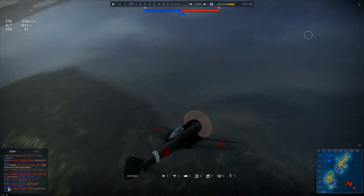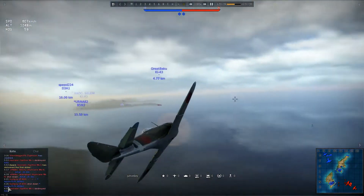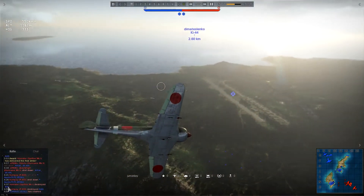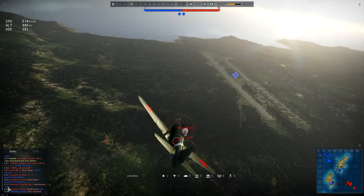Just looking for our first target. We're getting ground tanks taken out - they're shooting at something down there, might be the ships, not sure. We're looking around - there you go, see our triple A's opened up on someone. You can see there he is, trace the fire down there. There he is - F2A, our first target.